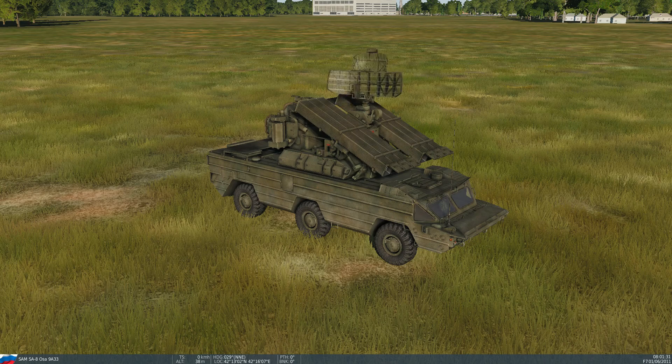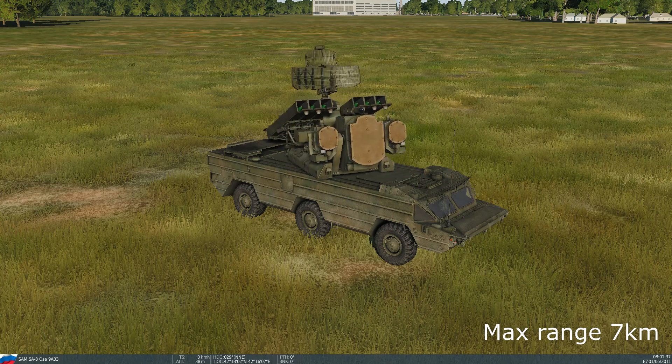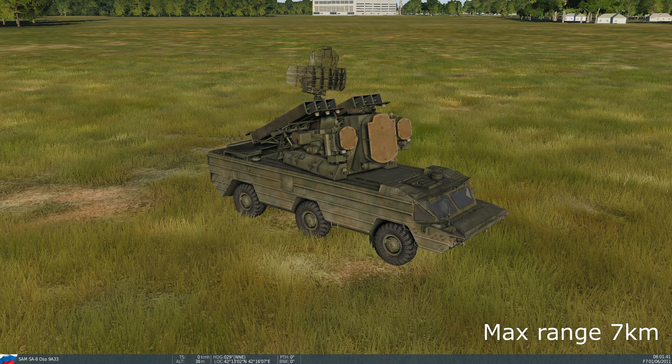Next up we have the SA-8 Gecko, also known as the Osa. This is really a poor man's air defense system. It's old — it's kind of from the days of the Viggen, so it's a very fitting SAM. It is short range and it takes ages — I think something like 28 seconds to lock onto its target. And even then, the missiles are terrible. When they hit, they do a little bit of damage. They don't outright destroy you, but they can kill you — a hit is a hit. Usually it destroys the engine or something else. Not something I would really fear if I knew there were SA-8s, but you should still respect them.